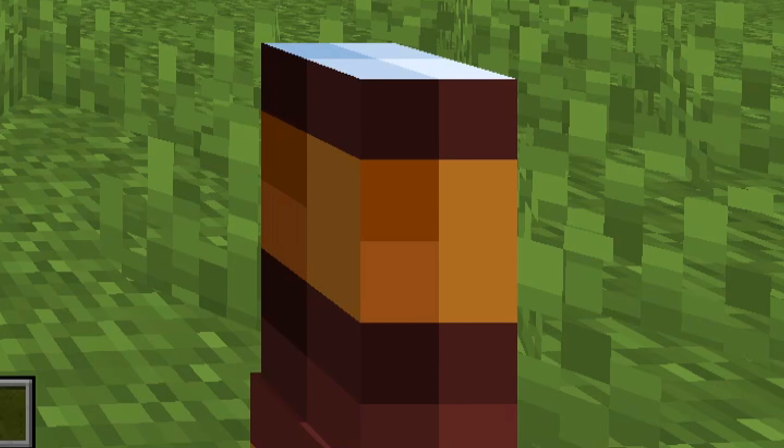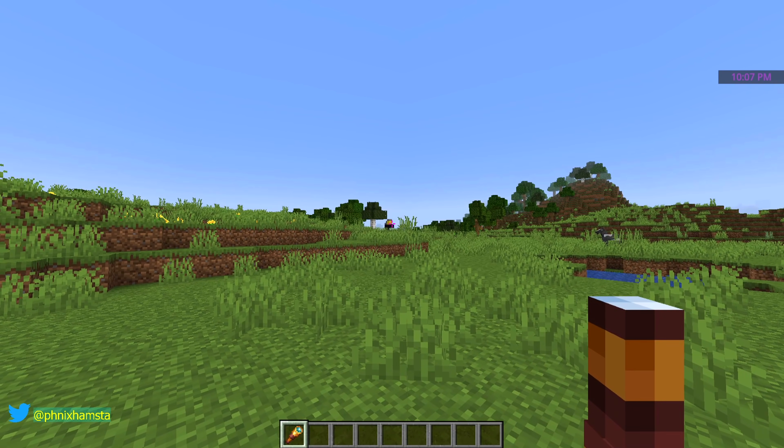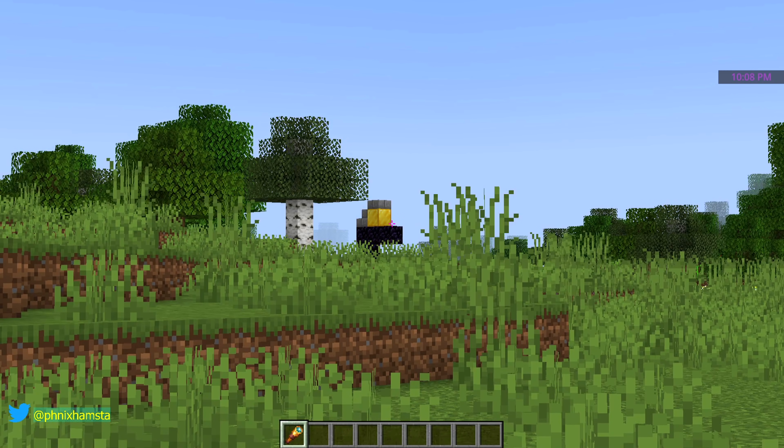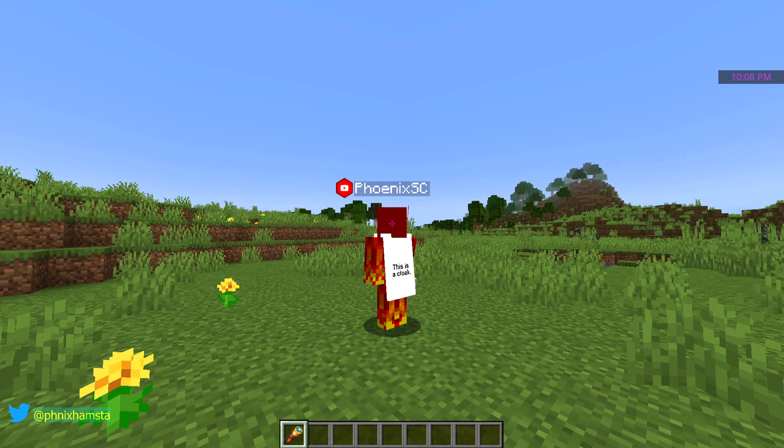We can all kind of agree that the spyglass is perhaps one of the most useless items in the game, added in 1.17. I mean, oh look, there's a ruined portal over there — I didn't need a spyglass. I mean, I've got Optifine zoom function with Badlion.